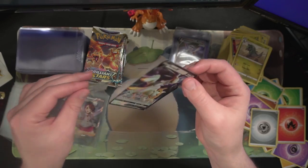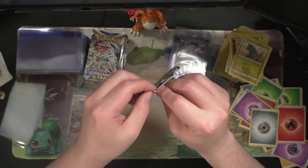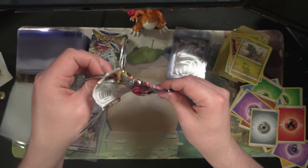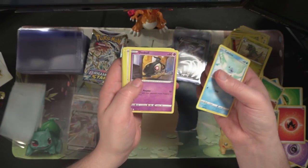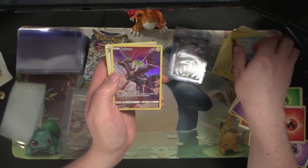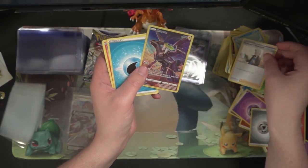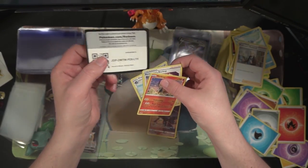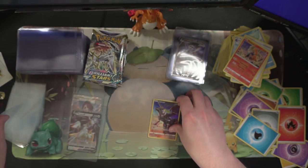Who am I kidding — this box has been amazing. Moving straight in here. Got a Skull, Farfetch'd, Egg, Sneasel, Zekrom Trainer Gallery — very nice — and a Professor's Research holo. Not too shabby. Zekrom's a little warped but hopefully it flattens back out.